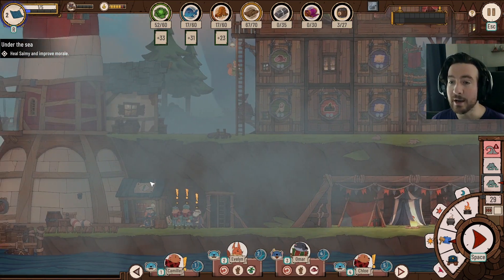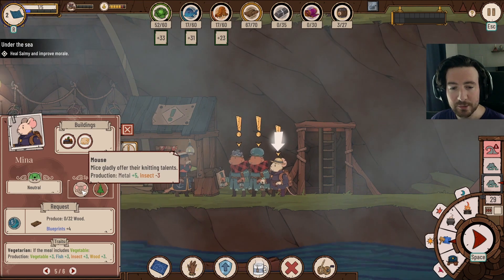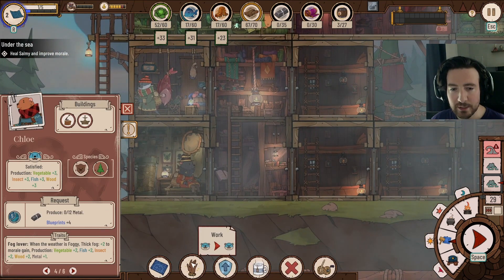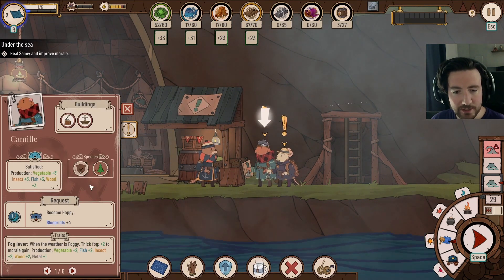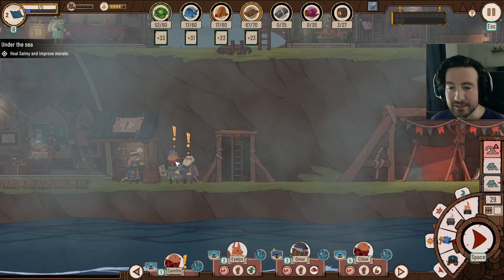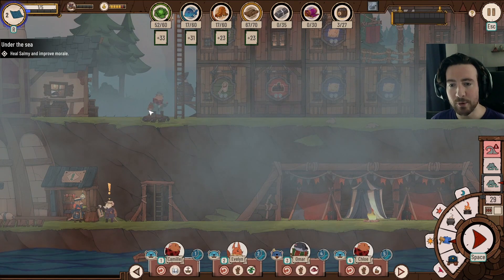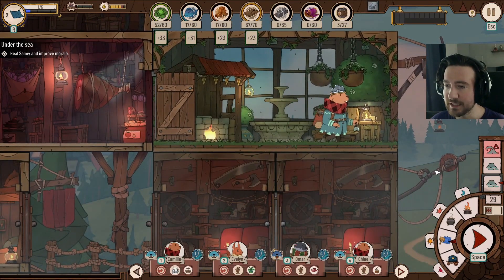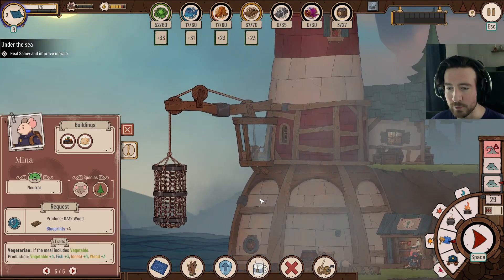We have a mouse who's good at construction — they can build storerooms, a house, and they're also good at producing metal, which we can't do yet. We have two beavers. We're going to want at least one person on wood, so let's work one beaver in the lumber cabin. This other beaver's request is to become happy, so I'll work them in the garden where they go to gain morale — that'll give them two morale points, and I want those blueprints to unlock new techs.